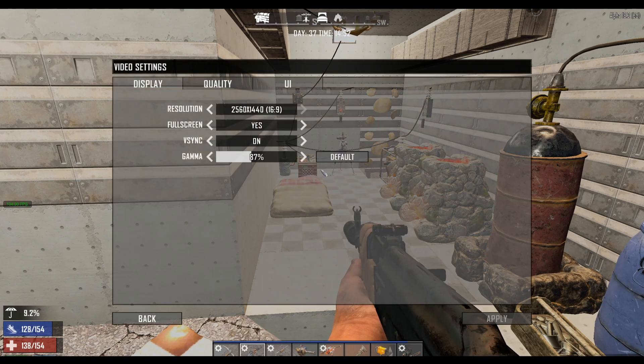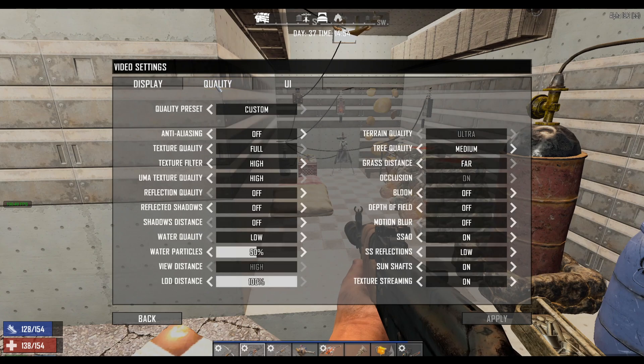These are the in-game settings I have — they're going to vary for you. Go to Video. V-sync is enabled but for some reason I'm still getting more than 60 FPS. Texture quality I have on Full, texture filter on High Ultra. For reflections, shadows, and water — anything to do with those, turn them off or set water quality to Low. Water particles I'll put to 50.